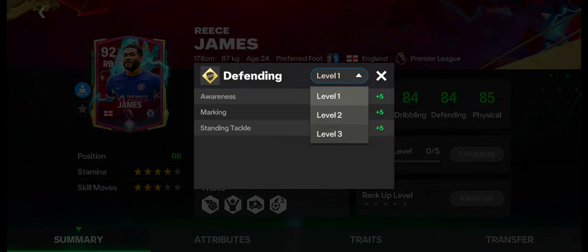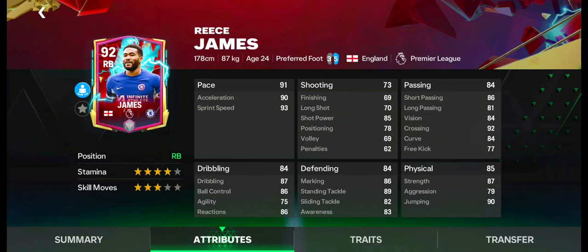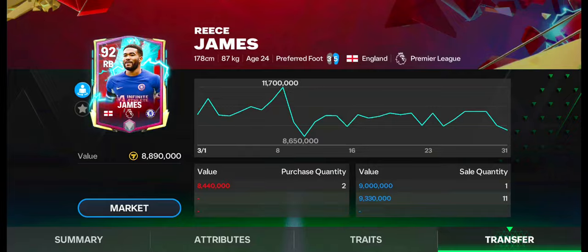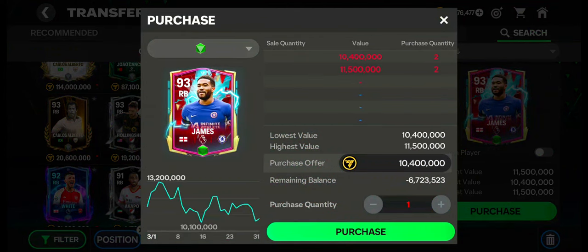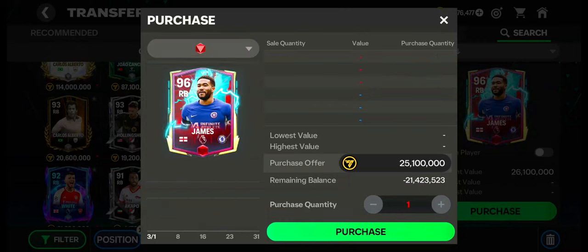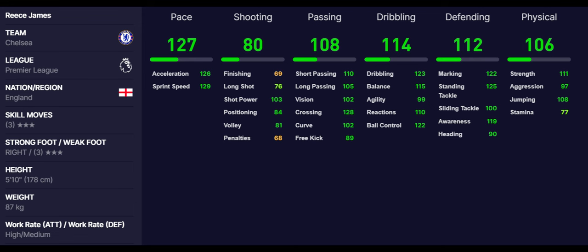Number 9: Rhys James. Rhys James has 4-star stamina and 3-star skill moves. He has excellent pace, passing, dribbling, physical, and defending skills. Weakfoot is bad. Work rates are high in attacking and medium in defending. Traits are also okay. Currently, his value is under 9 million coins. His price is now decreasing in the market. Sale quantity and purchase quantity are balanced. These are the max stats of Rhys James.